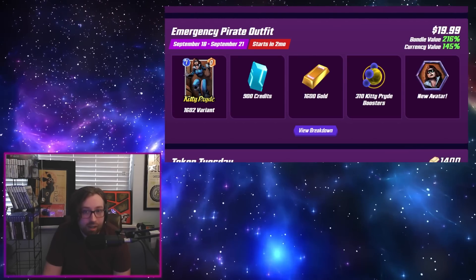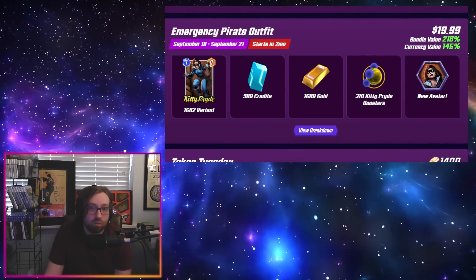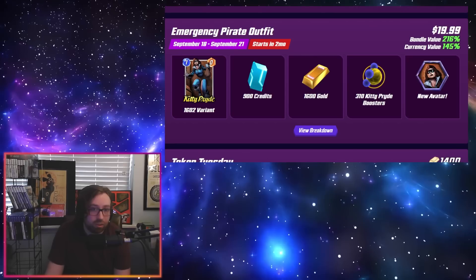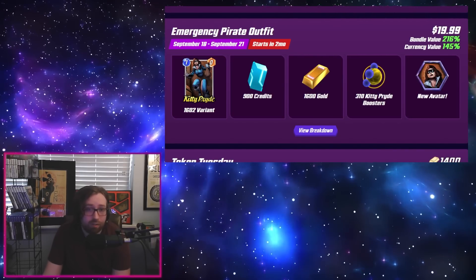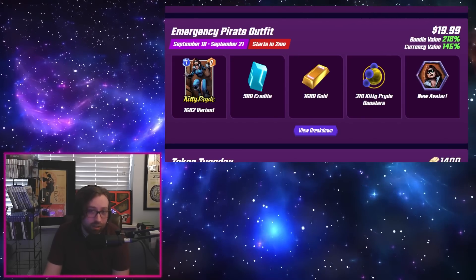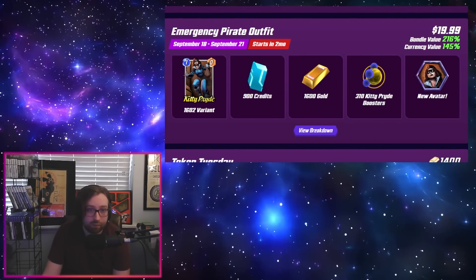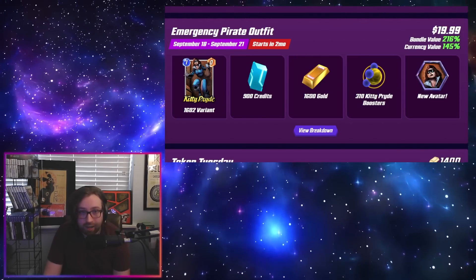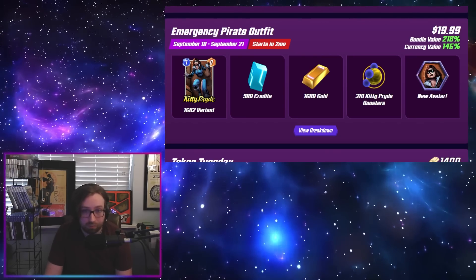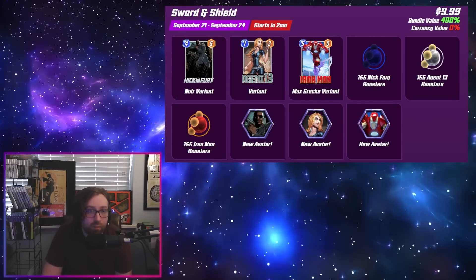Then we have the Emergency Pirate Outfit, which gives the 1602 variant of Kitty Pride. I like this one quite a bit — a little bit cheaper than some of the other real money bundles, coming in at $20 with 1600 gold and 900 credits. If you're looking for a variant for Kitty and you're also interested in getting gold, this just seems like a better move than buying gold by itself in the store. These ones are usually worth it for those already spending money on the game.